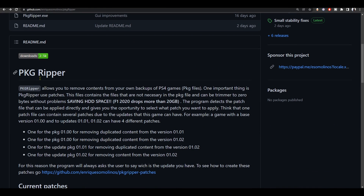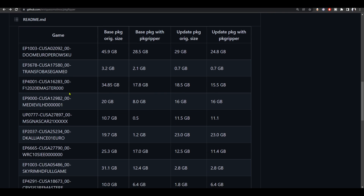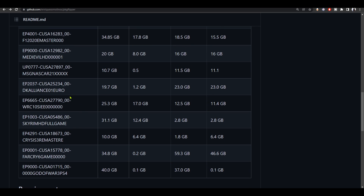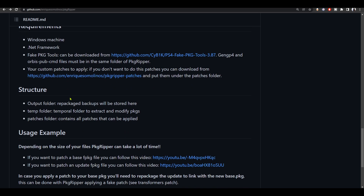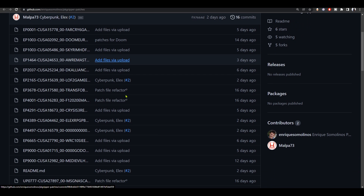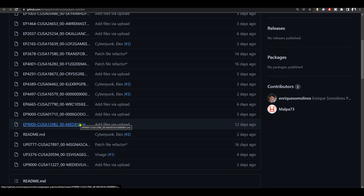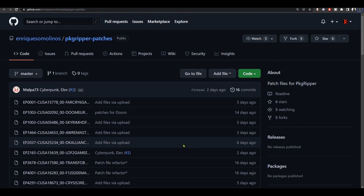Today we're going to be taking a look at this new tool called pkg ripper, which is a PC app that will help you make PS4 fake packages smaller. This application will help you make PS4 games smaller before you send them to the PS4. The thing about this app is that it needs patches in order to work, but there are already about 15 or 16 patches that have been shared and you can use them. I'm also going to be showing you how to make your own patches.